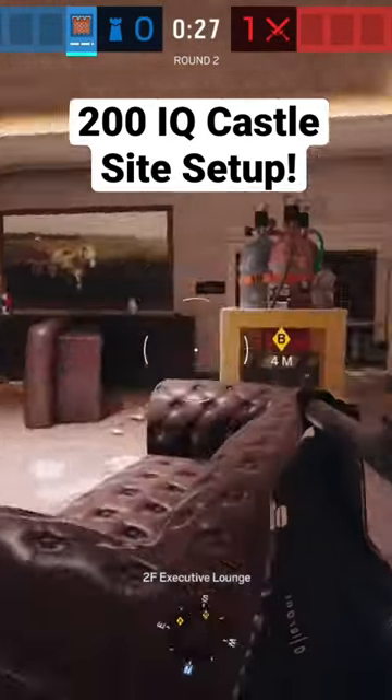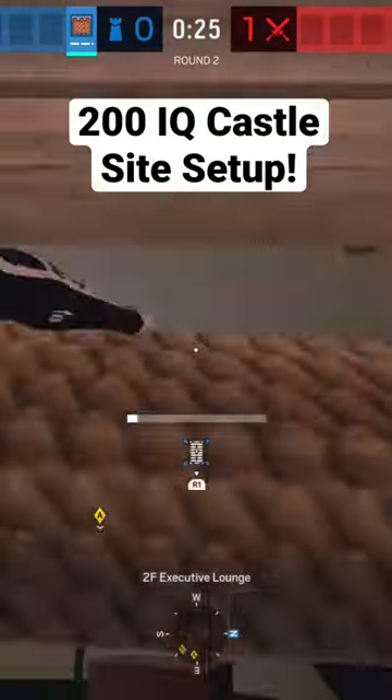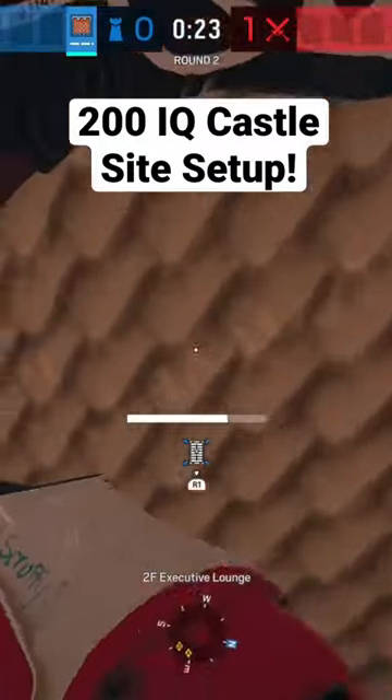Alright soldiers, I'll show you the best castle setup for upstairs on banks. The first castle wall you're going to want to put is right here in this window, or this doorway.